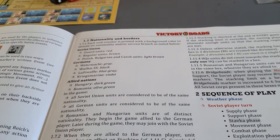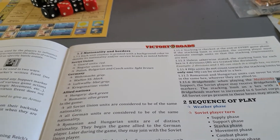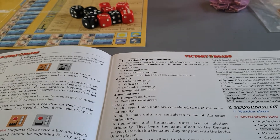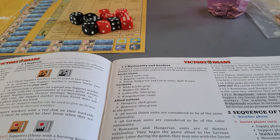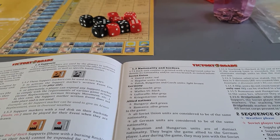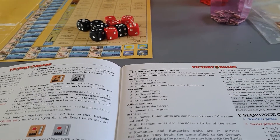Stacking is checked at the end of every game phase; any units in excess of the stacking amount will be eliminated. The stacking limit for each hex is three — that's three divisions or core equivalents. A corps group counts as a division in this instance. HQ units do not count toward the stacking limit, but you can only have one HQ in a hex.